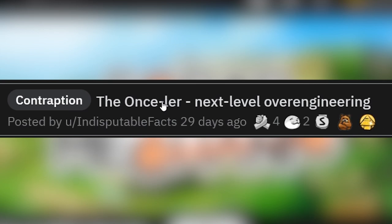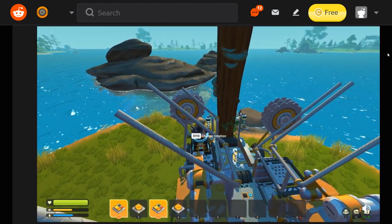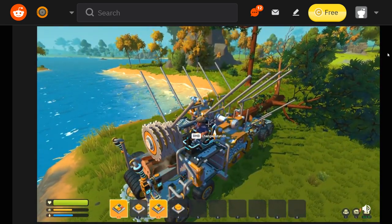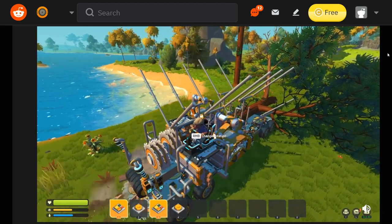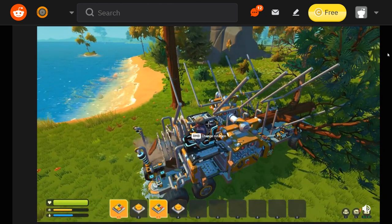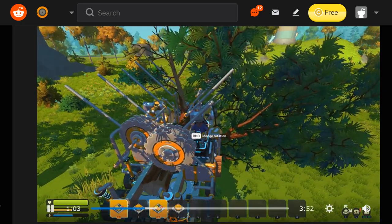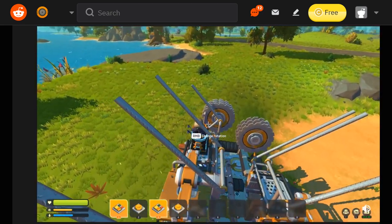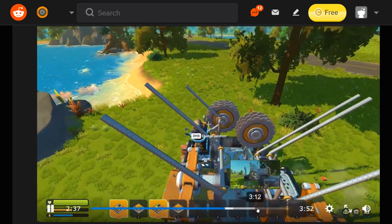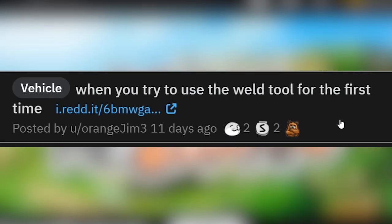The Onceler — next level over engineering. I don't even know what it is. You cut it off right at the bottom, catch it on top, and then from there you can process it really quickly. Buzz saws on top and on bottom, from all directions. This might actually be one of the most effective designs for a lumber vehicle that I've ever seen on this Scrap Mechanic subreddit, or on the workshop, just in general ever. Trees of any size. If you're looking for a reliable and effective lumber vehicle design, I think this is probably what you're looking for.